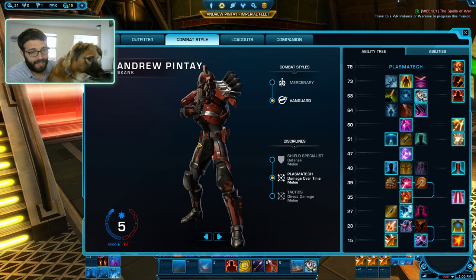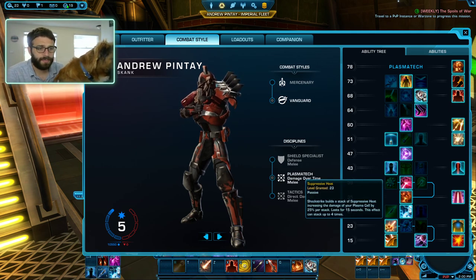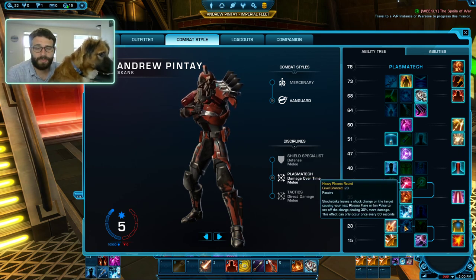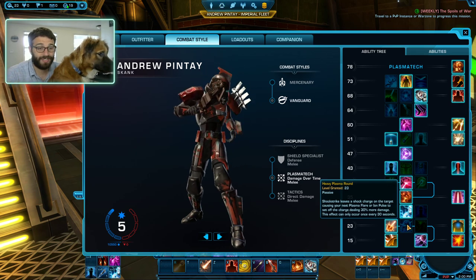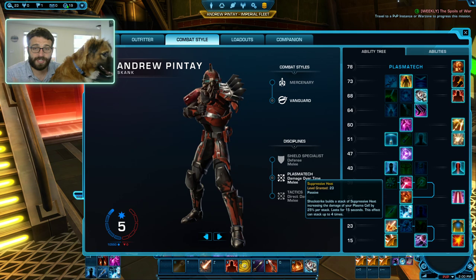Coming to the combat styles here, we actually have a couple of really good options. Suppressive Heat is kind of the default option — it's going to increase the damage of our cell — but you can take Heavy Plasma Round if you want that massive burst damage, especially in PvP, or if you're doing a bunch of AoE damage, you can take Tactical Strike. Default is going to be Suppressive Heat.